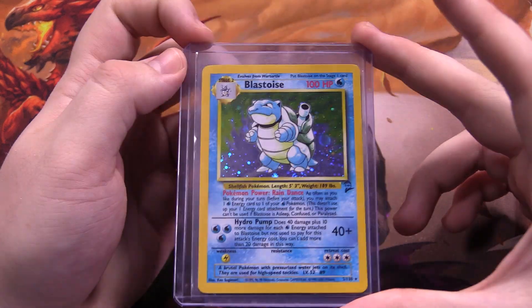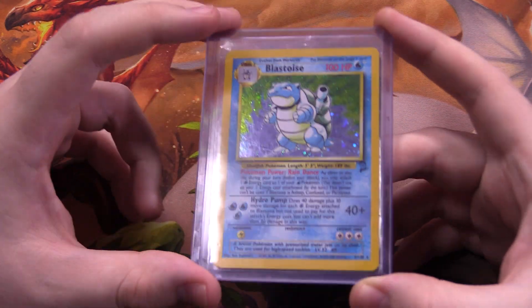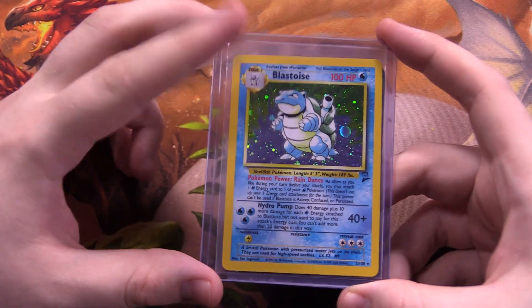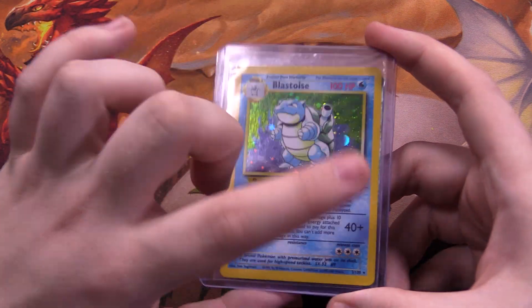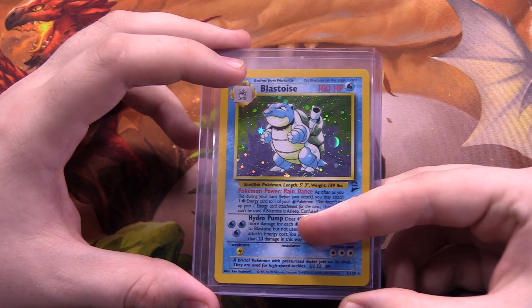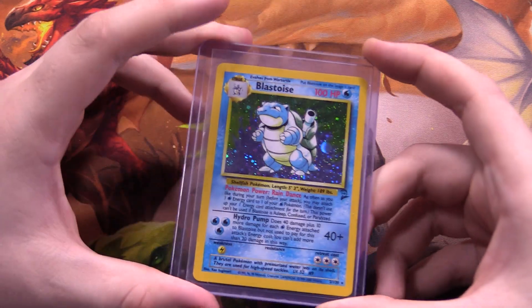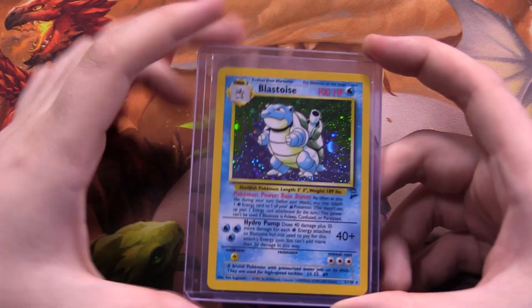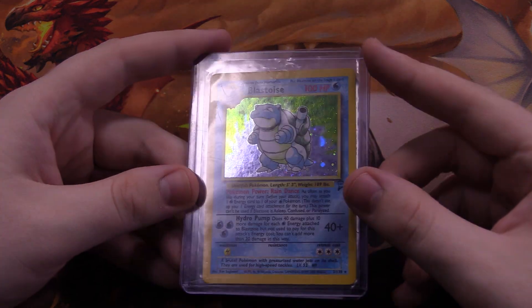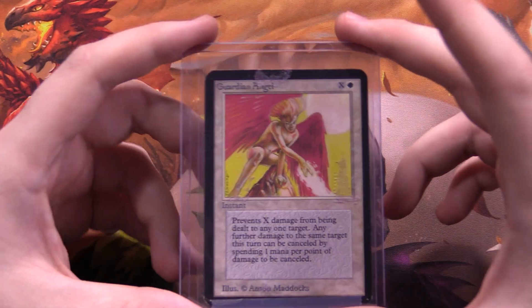My girlfriend and I have a living Pokédex but with cards — one card to represent every Pokemon, and they have to be from the era that the Pokemon was introduced. All of our Gen 1 Pokemon have to be base set era cards; we allow reprint sets like Base Set 2 and Legendary Collection. This was the last one we needed for Gen 1, and it was a little expensive — even the reprint versions can get pricey. I think this is actually the most expensive card in the entire stack. It's in pristine condition, and it's nice.